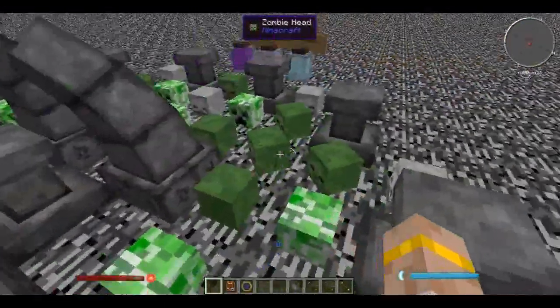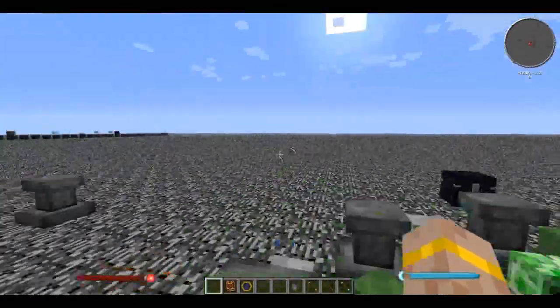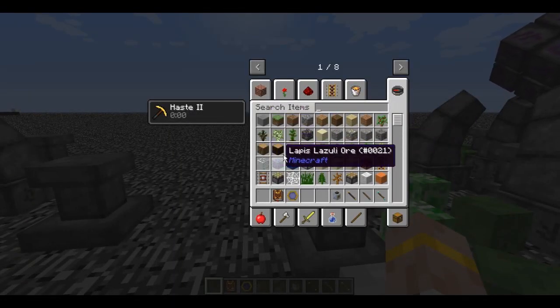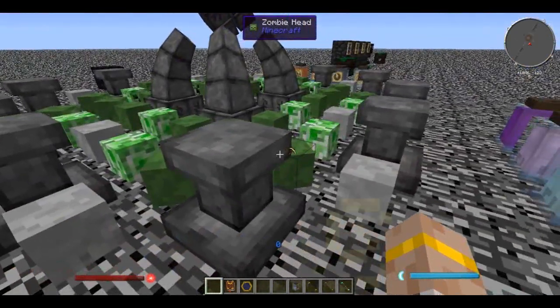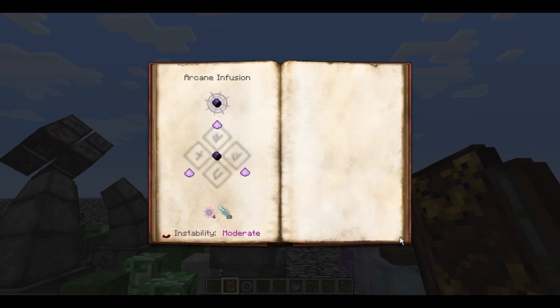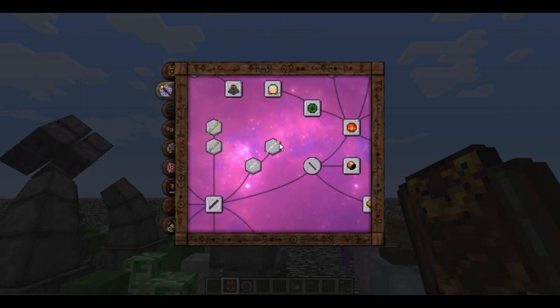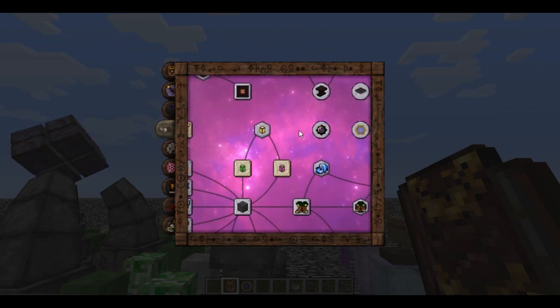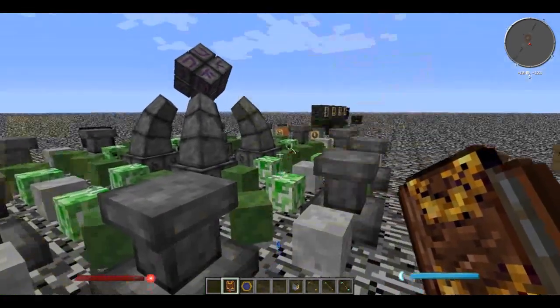To counteract flux you need mob skulls, or crystal clusters which you make by putting crystals in a six-by-six pattern, or candles. These cancel out some flux. The more complicated the recipe, the more instability there is. This one is moderate instability. Some things have minor instability, some are even more unstable. For instance, boots of the traveler have negligible instability, so you probably don't need as many mob skulls for those.